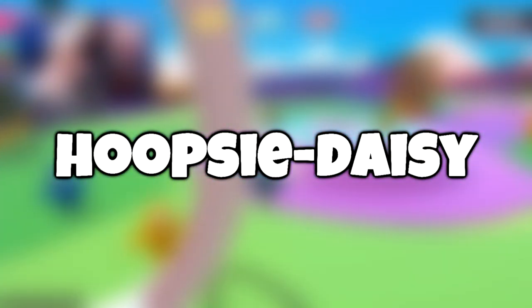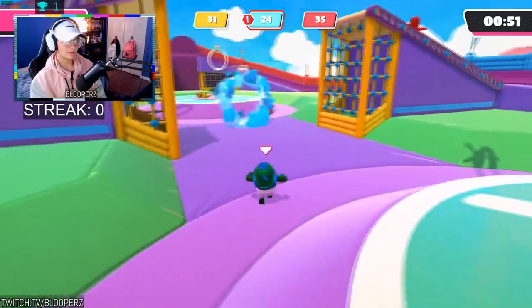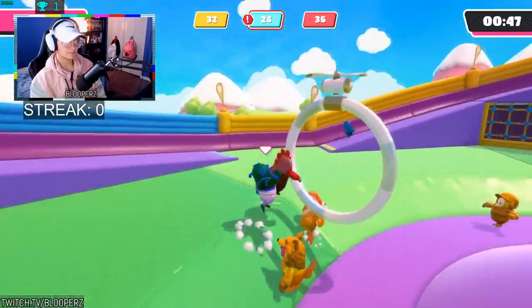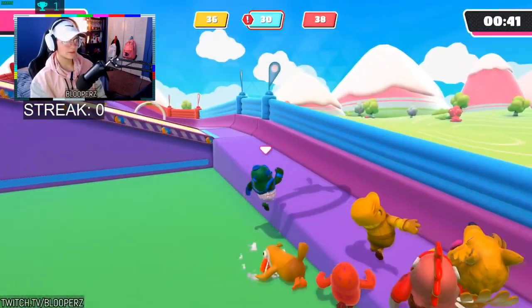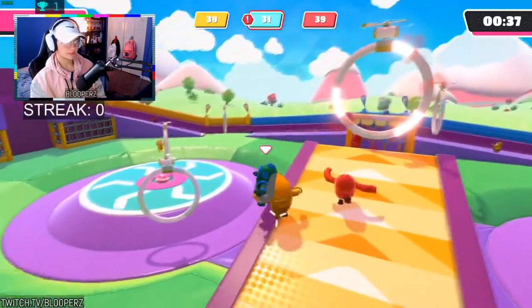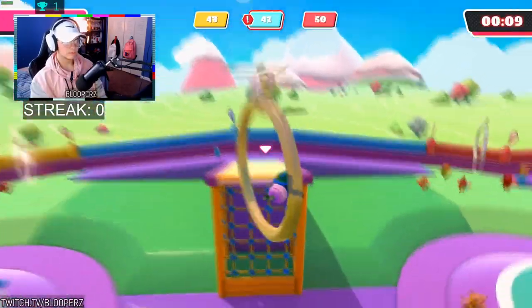Hoopsie Daisy is another one of my least favorites — pretty much RNG, not much you can really do here. Just stay on high ground, look around for the hoops, and if they spawn near you go for it; if they don't, don't bother. It's pretty much a luck-based game based on where the hoops are spawning. If you lose, it's not your fault.